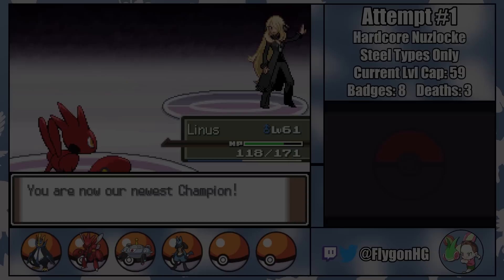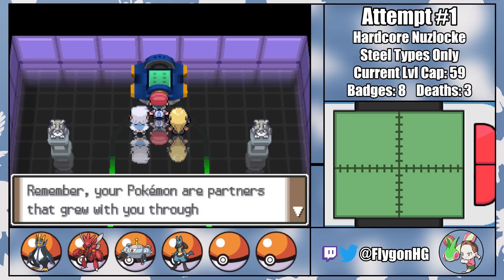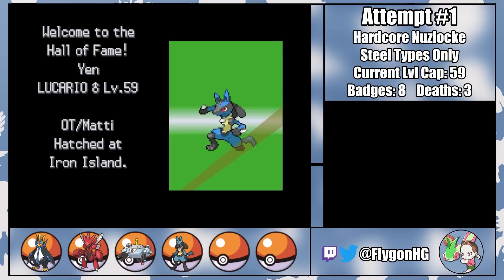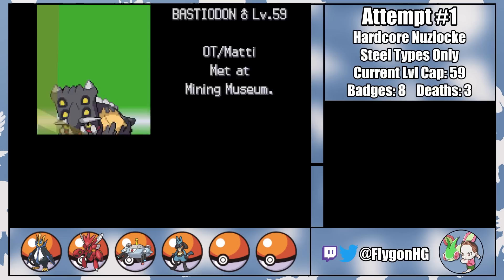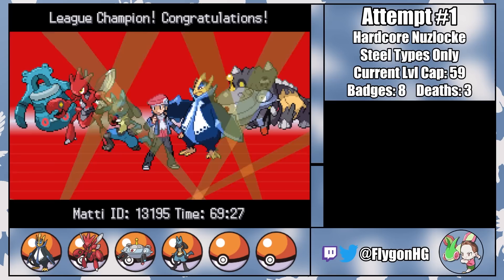That was a pretty wild playthrough. Save for a few moderately challenging gym fights, the first 90% of the playthrough was a breeze compared to the last few fights. Losing Bronzong early in the Elite Four definitely made things harder, but I hope you were as on the edge of your seat as I was during those final few fights. As always, thank you all so much for watching. If you enjoyed watching, it'd be great if you could like the video and subscribe to the channel. You should follow me on Twitter and Twitch to keep up with streams of my future ROM hack challenges, and subscribe to my Highlights channel for highlights before they're cut down to a video on the main channel. Consider subscribing to my Patreon or becoming a channel member on YouTube — the links to everything are in the description down below. Stay tuned for more Nuzlocke videos, and until then, remember to always, always, always play around the critical hit.